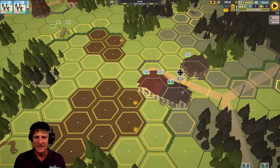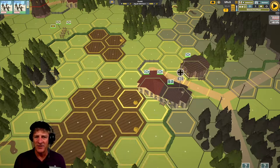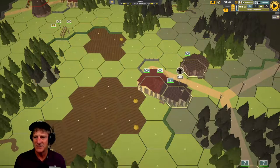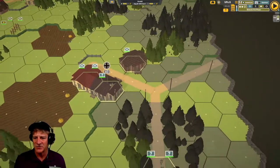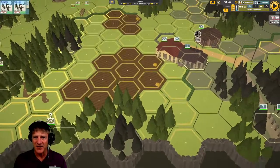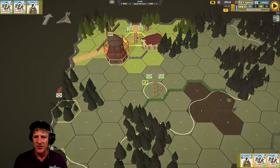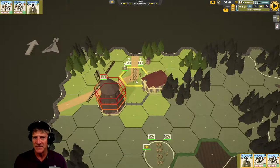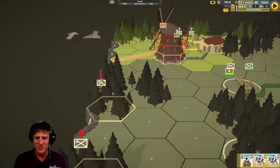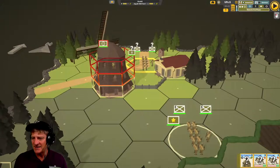We can see the German forces in this triangle. The NATO symbols show regular infantry with a range of eight for these units. We've got some more German units holed up in another structure to the right, and some more Germans down in the woods on the road. Our task with these American units is to take this outpost. Some units have exclamation marks — those are elite units that are broken.